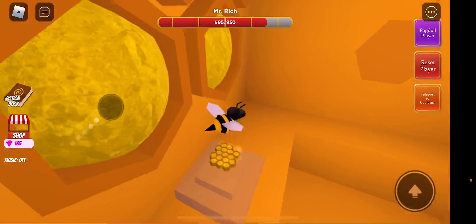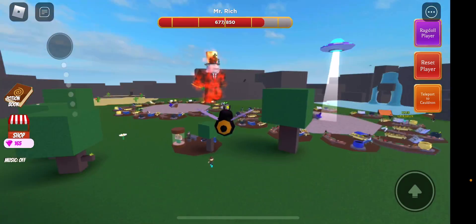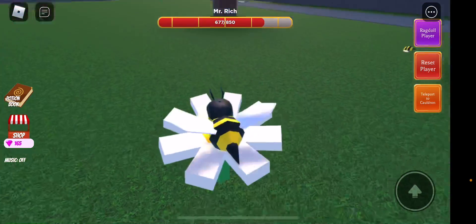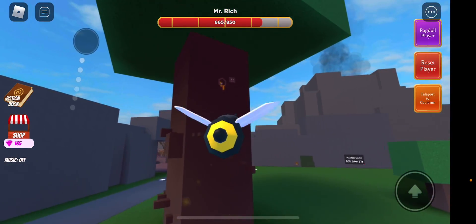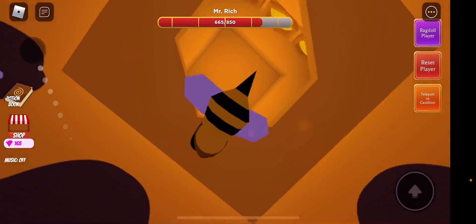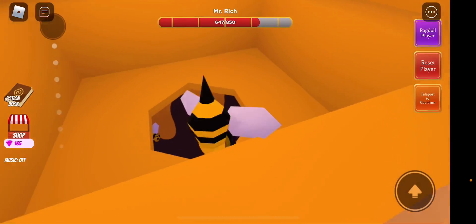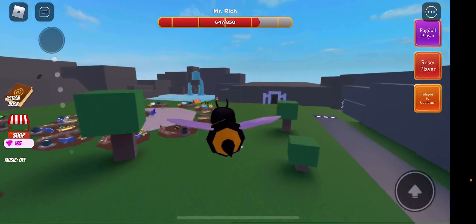First we'll be starting with the field daisy. This is because I finished already — all you have to do, you actually do it with your fingers, so you just have to touch it. And then you just go back and do the next one, which is water lily. I hate when this happens — water lily is over there.